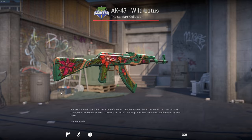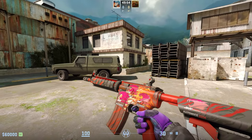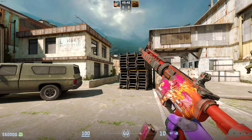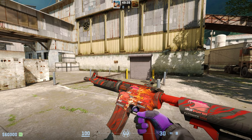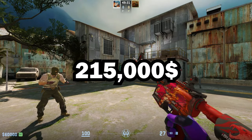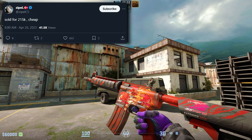In 4th place we have the StatTrak M4A4 Howl in Factory New. The M4A4 Howl is one of the most iconic skins in Counter-Strike as it is a contraband skin. The most expensive M4A4 Howl sold in CS history happened in April 2023 — this one with 4x iBUYPOWER holos sold for about $210,000 in a Twitter auction. People still argue it was cheap and should have sold for more.